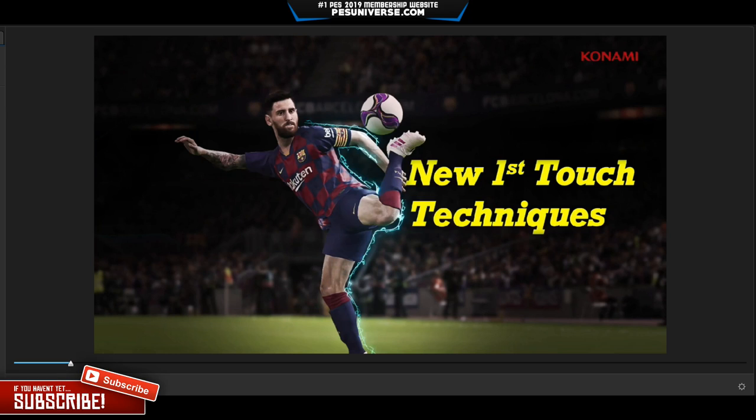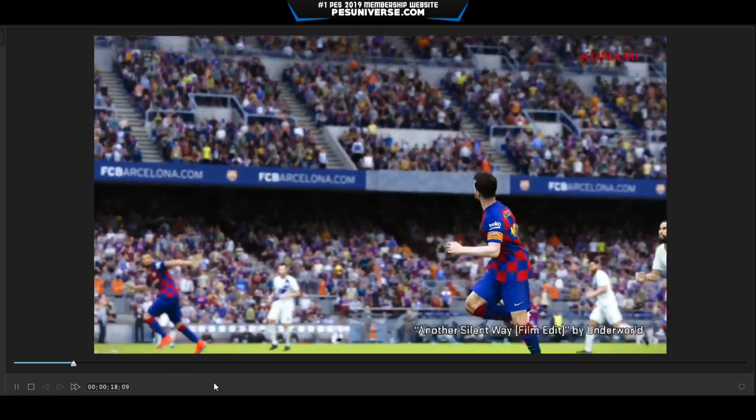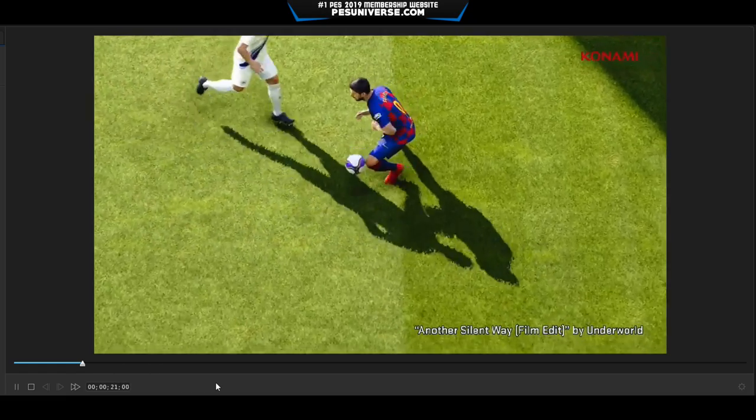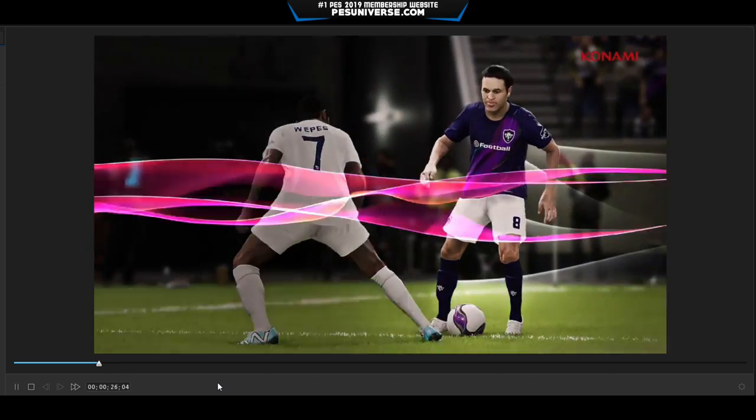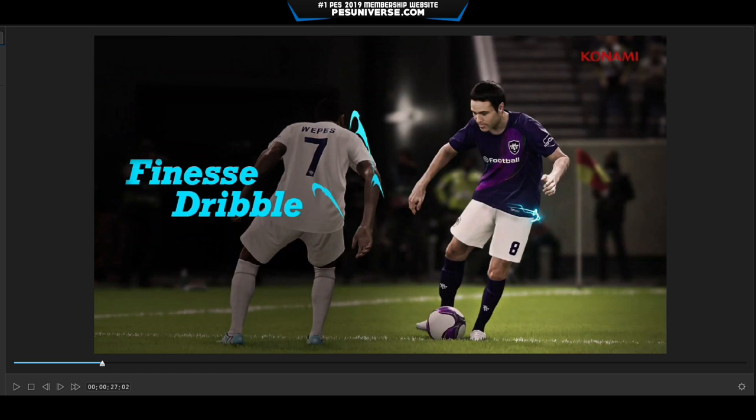They've got the new first touch — that was something they were talking about. What they state is: trapping a football is something of an art, so the development team have gone to great lengths to realize this concept in PES 2020, with huge improvements coming to the way that trapping works in the game. Players will now exhibit enhanced intelligence when interacting with an approaching ball, choosing a variety of trapping techniques that represent their personal style and suit each match situation. They've got a handful of new trapping skills as well.